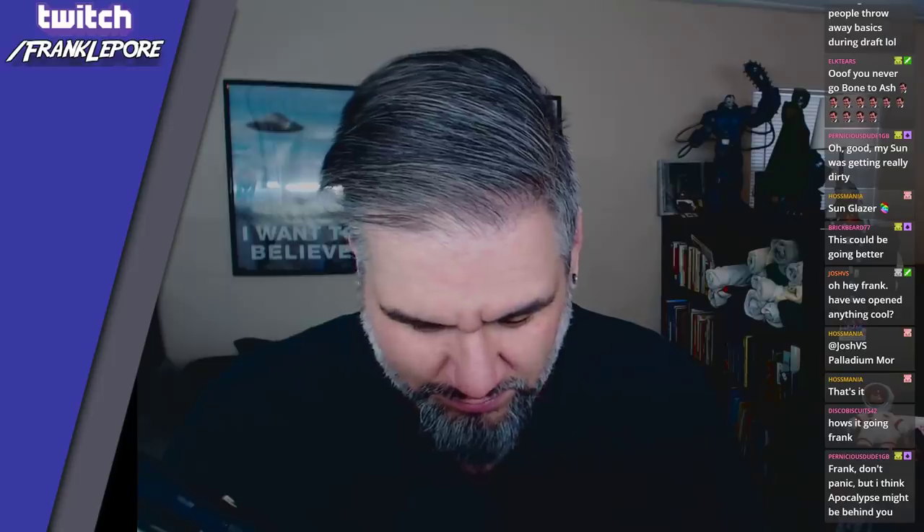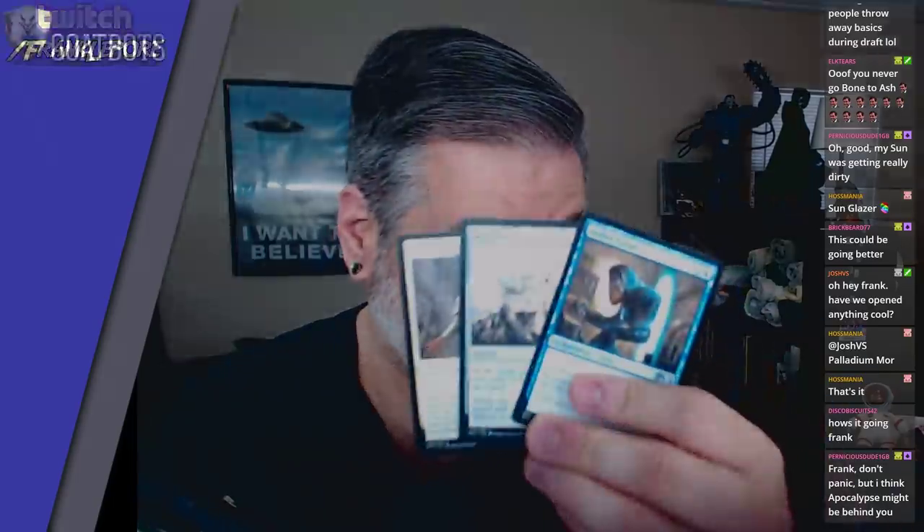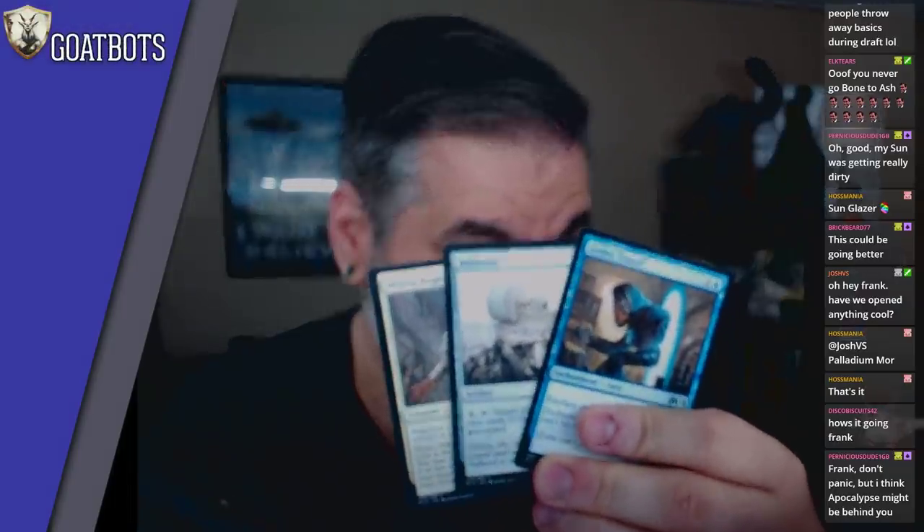Thud is basically just Fling — it's 21st century Fling. There is an Apocalypse behind me, but there's also a Doom in front of him so he's got to get through the Doom first. Got a Goblin. Two, three, four commons — we got an Ether Funnel, Millstone, and a Militia Bugler.